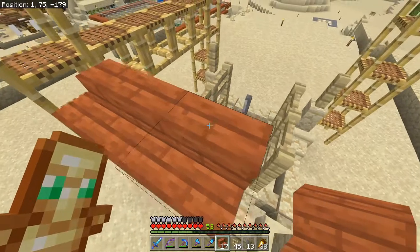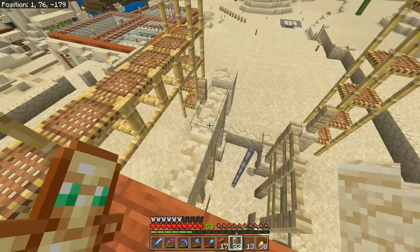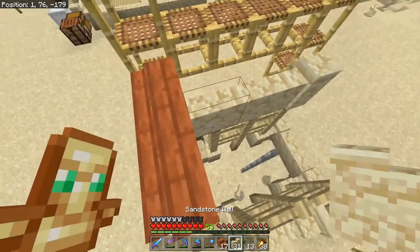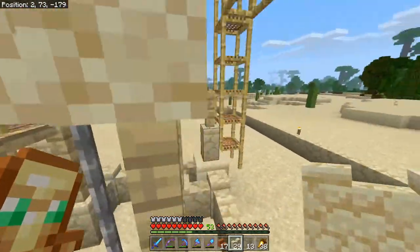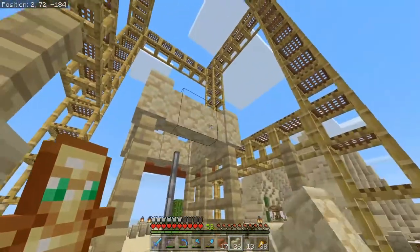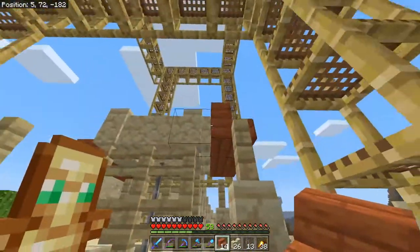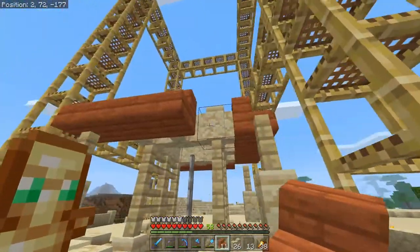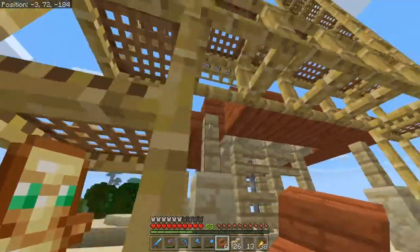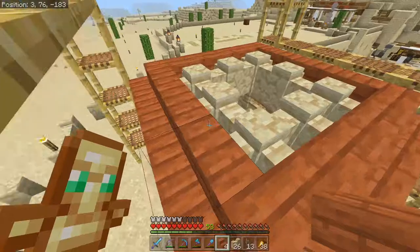We're going to go all the way around. What might help is if we do this inner row of sandstone. Stop clicking in the wrong spots. So let's put these here and then we can give ourselves a base to work with. We'll do that then, here and there, this side over here, and the last one here. Does that cover all of it? I think so.